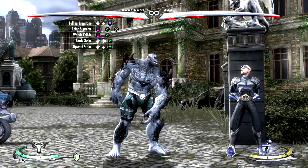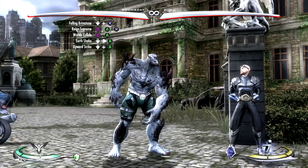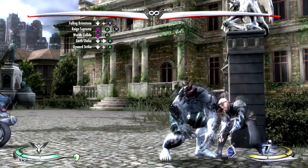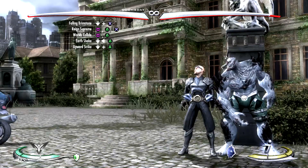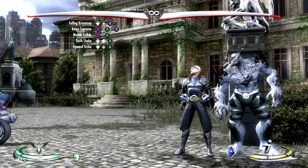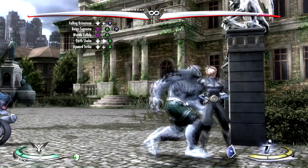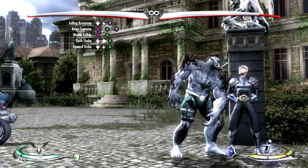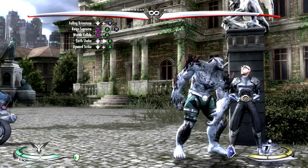To start this combo off we're going to go into his falling brimstone move, which is down and X in the air. That's a great cross-up move, so it makes it really easy to get into this corner combo from you being in the corner like that. Then from the falling brimstone you're going to go into his Reign Supreme combo string, which is going to be square, triangle, X, and it looks like this.